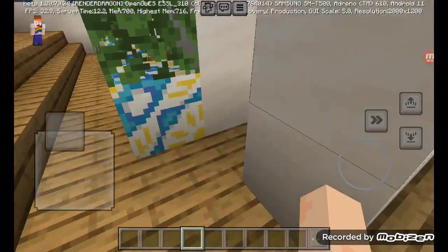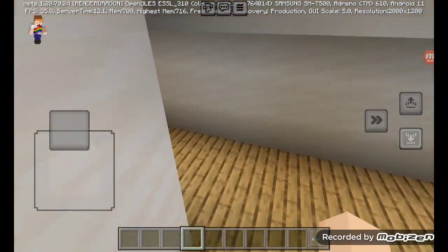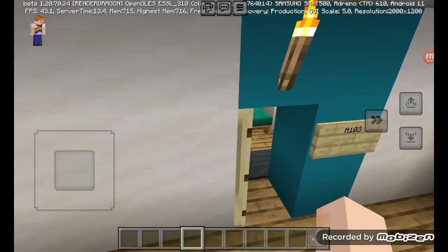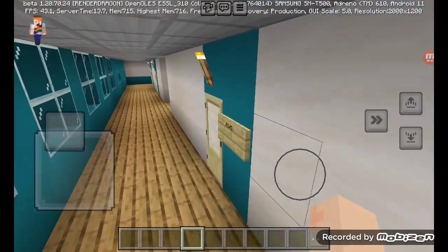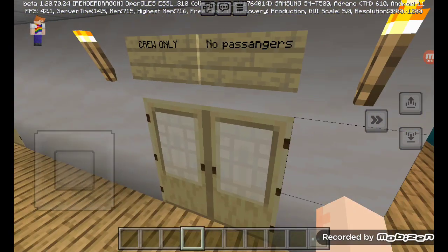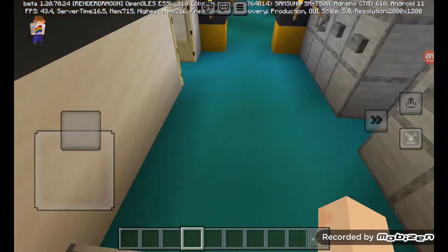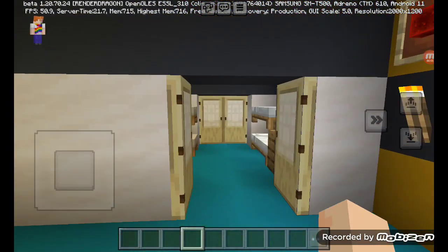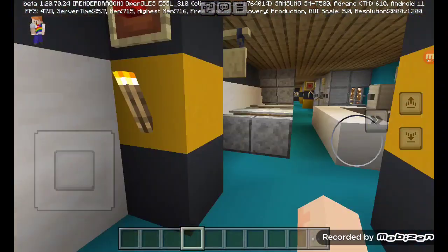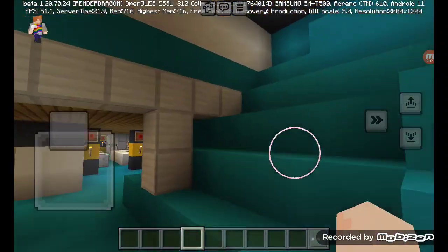First we must go to the entrance, then we should go down here. We should show you the lower floor of the ship first. You know the signs, because this is crew only. Here we got the control and temperature room, and here we got where the crew sleeps. We also got another one — here we got the storage room.